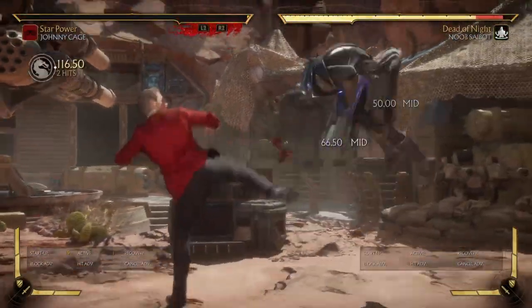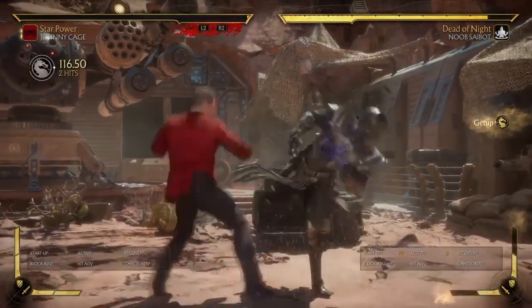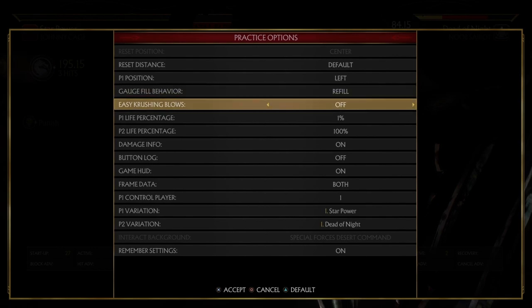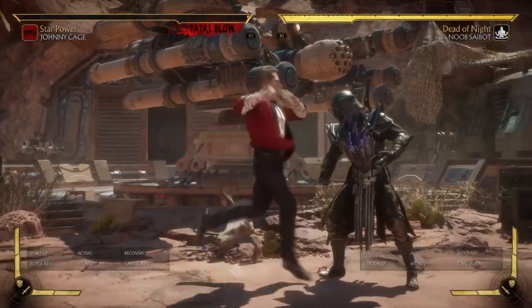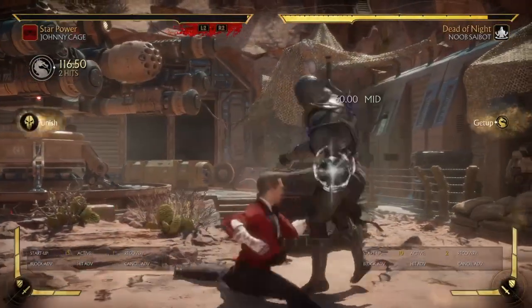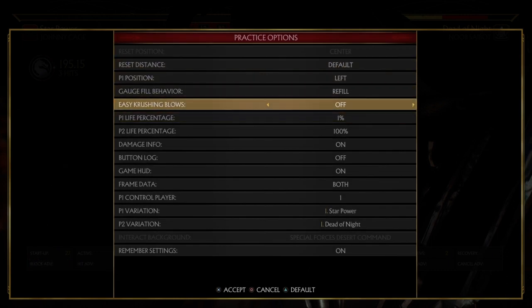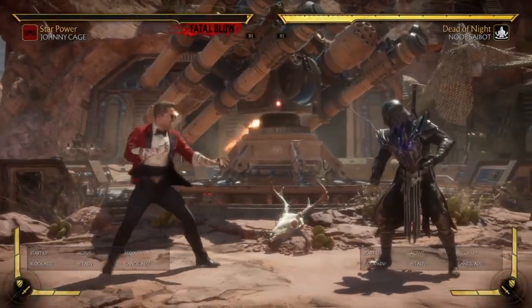So when Noob Saibot does his thing, he has to keep in mind that I can low profile his up 3 and this will happen. I'm going to turn this off just to show you guys that it actually works. So you can clearly see it's actually off, and as you can clearly see, it's off and it still came out.